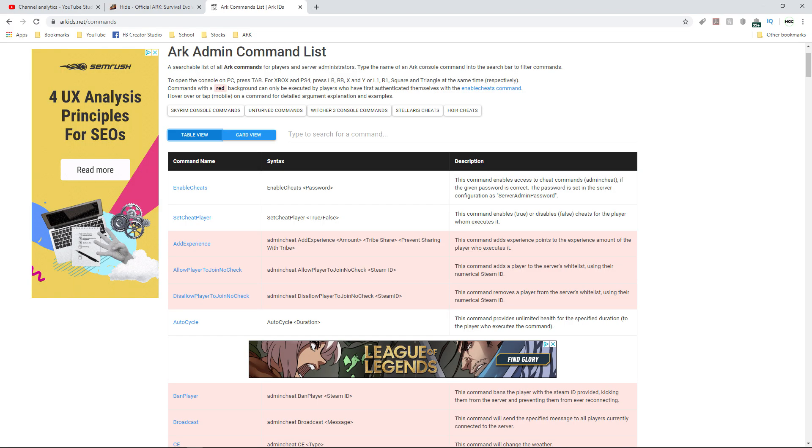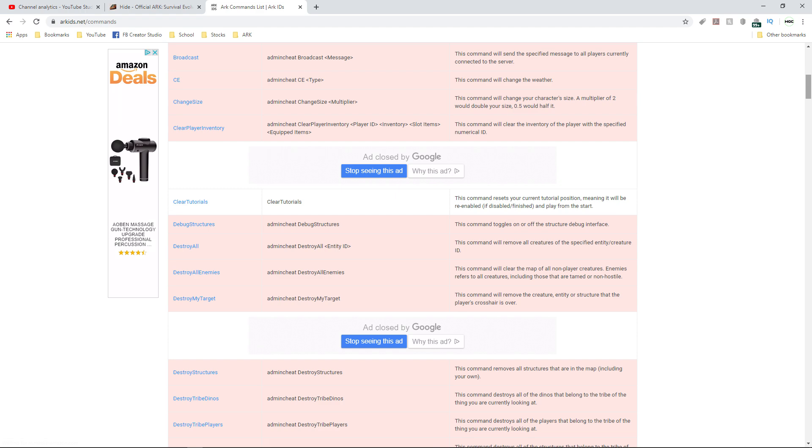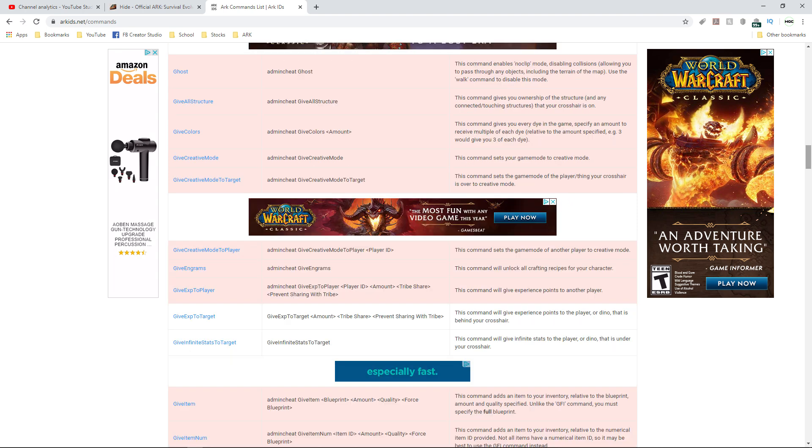That's it — you now know how to use admin commands. If you want a list of useful admin commands, you can check out arcids.net. I'll post a link in the description of this video so you can get to it easily. You can also Google ARC admin commands and you'll find other sources as well. I'll be doing a video about the most important admin commands, so if you're interested in what else you can do, keep an eye out for that.